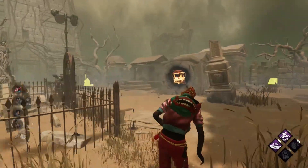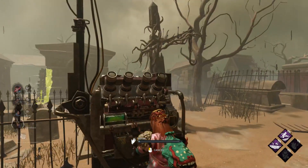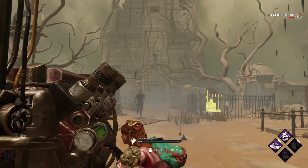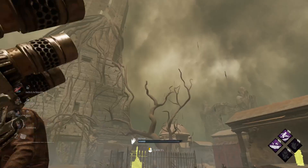Just think about all the Huntress and Deathslinger players who got used to playing this game at 120 frames per second, and then all of a sudden they have to play at 60 frames per second. It absolutely changes the game — they can't aim anymore.